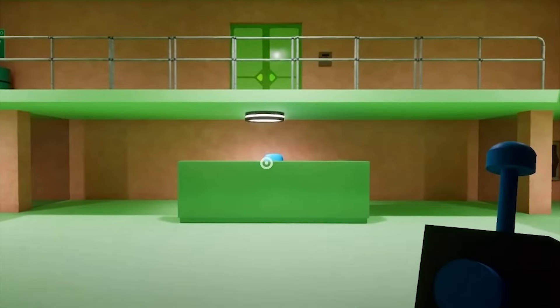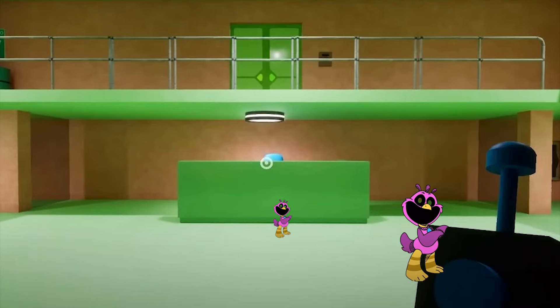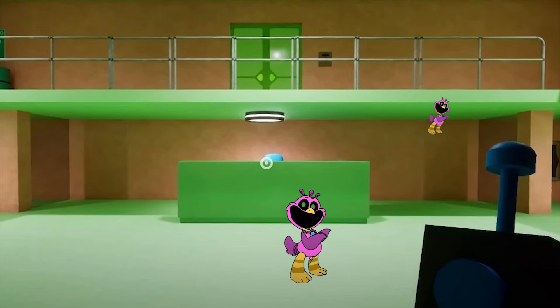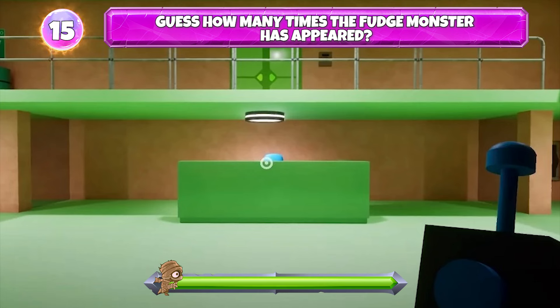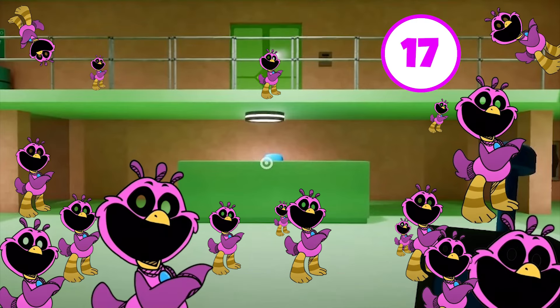Pay close attention — you need to know how many times Kickin' Chicken Opala Bird appears. Let's see how many times Catnap appears in the picture. The correct answer is 17 times.